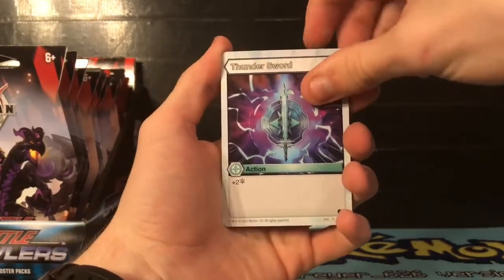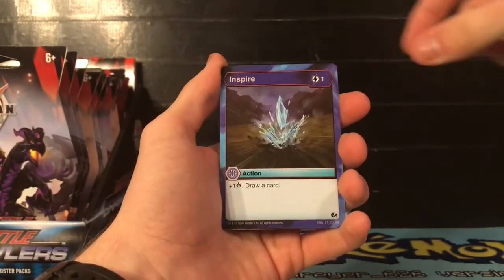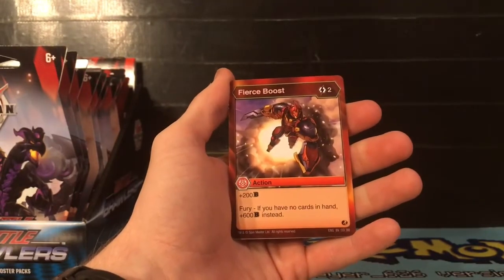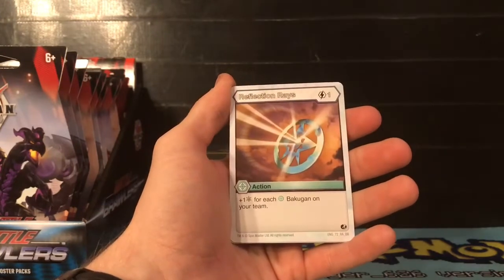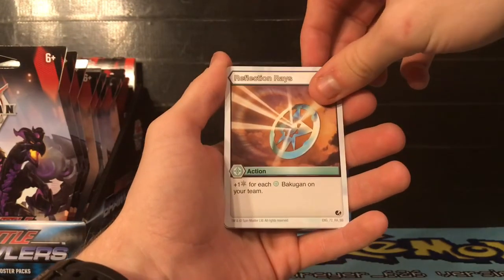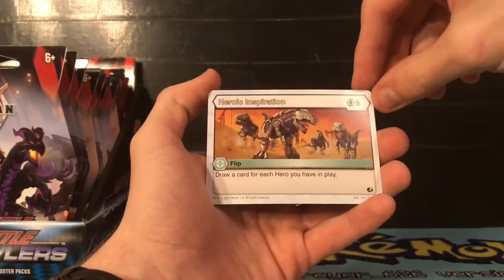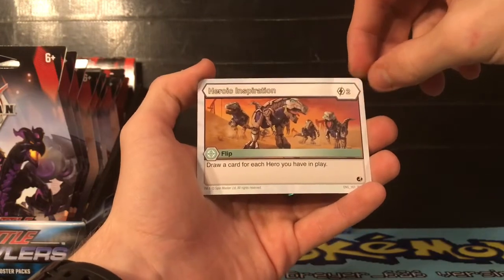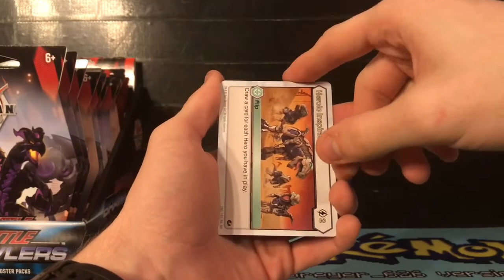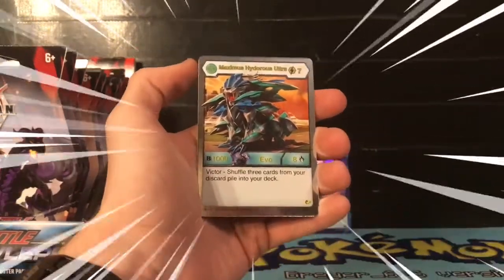Our next card is Thundersword, Whiteout, Cycling Warmth, Inspire - this is a good Aquas card to have - Liquid Strike, and then Fierce Boost. Our rare is Reflection Rays - for one energy, plus one frost for each of your Chaos Bakugan on your team. Our next rare is Heroic Impression - for two energies, draw a card for each hero in your play. That's not too bad and would work with the Leah Vegas card we got.